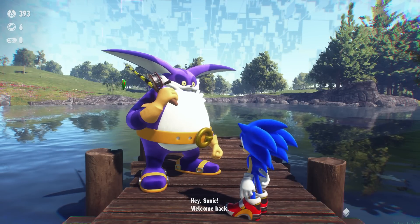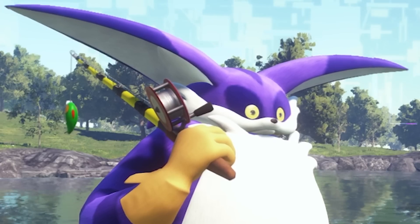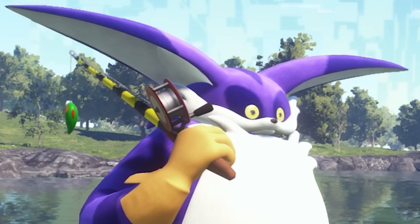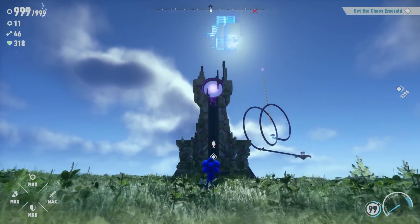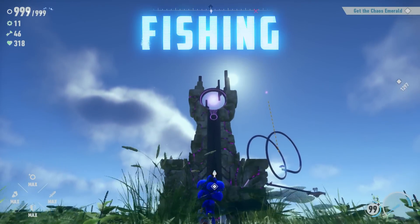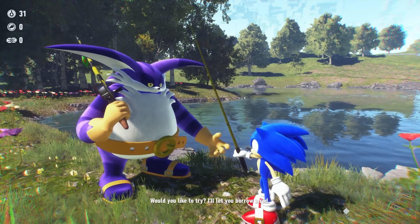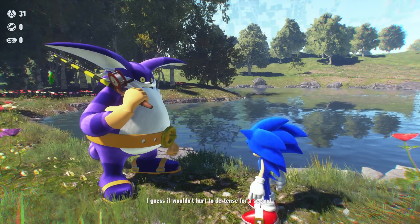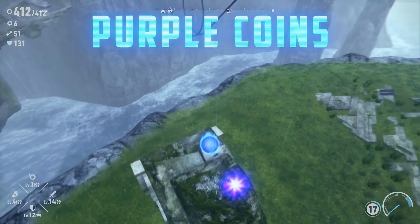Big the Cat is in cyberspace too — would that make this Big's Big Fishing Frontier? Anyway, you can access these fishing spots by entering purple portals in the open zone areas. Being such a cool cat, Big will let Sonic borrow a fishing rod if you bring him some purple coins.